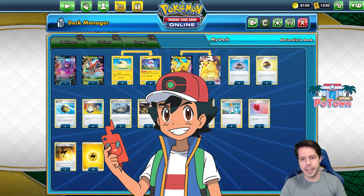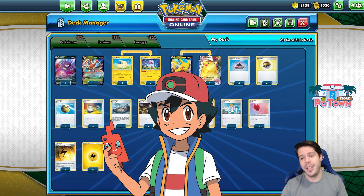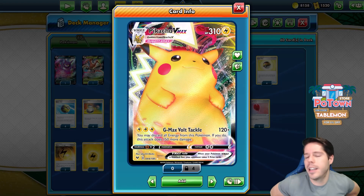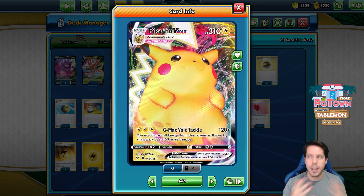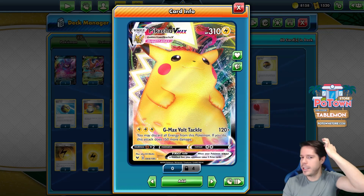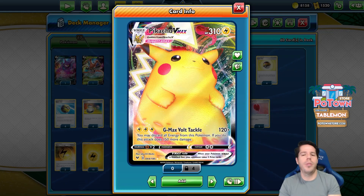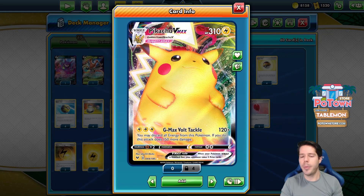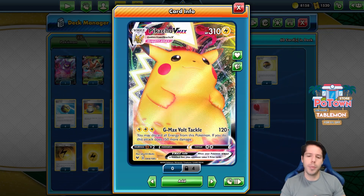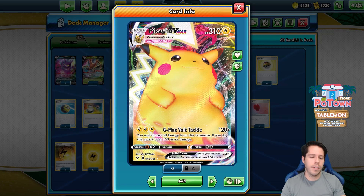I would imagine he would definitely be attending standard tournaments and of course he would be playing with Pikachu VMAX. In the anime, Ash's Pikachu does Gigantamax into Pikachu. Gigantamax Pikachu has the attack GMAX Volt Tackle, which can be pretty powerful doing 120 damage, and then you may discard all energy from this Pokemon. If you do, this attack does 150 more damage to your opponent's Pokemon. So ideally, we're going to be 2-hit KOing.